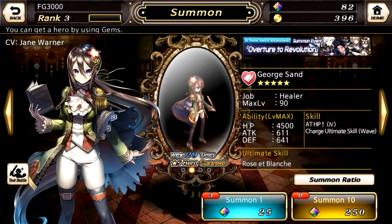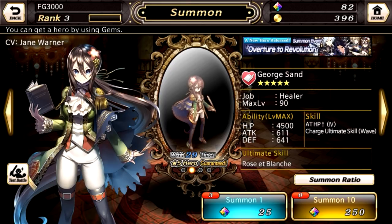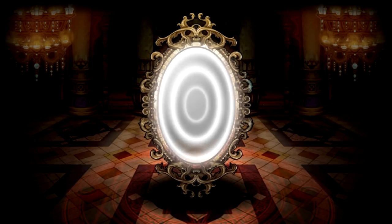This reminds me of Eternal Sonata, which was a fantastic RPG. But you also have Mozart here, Marie Antoinette. So you can kind of see that these characters in this banner, at least, are kind of focused on music. So let's actually just use our gems here for a second. Let's see if we can get Marie Antoinette or somebody like that. That'd be kind of awesome.